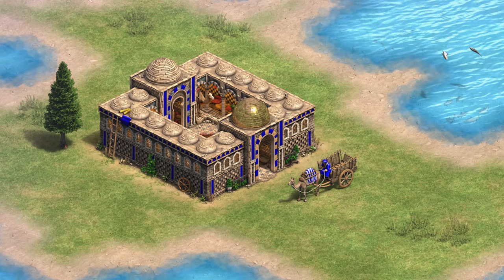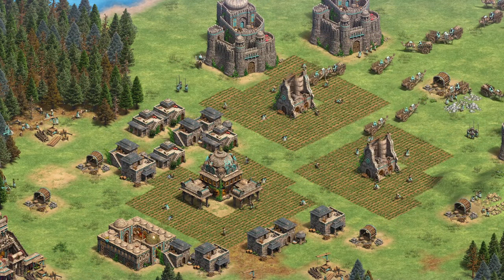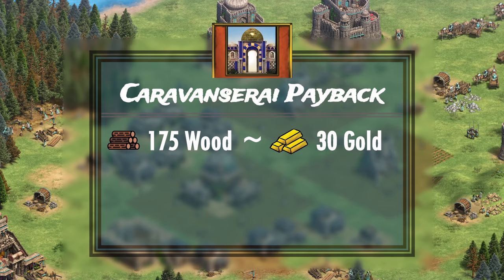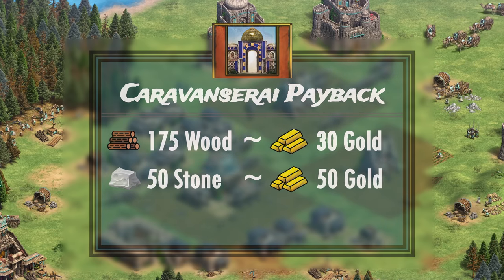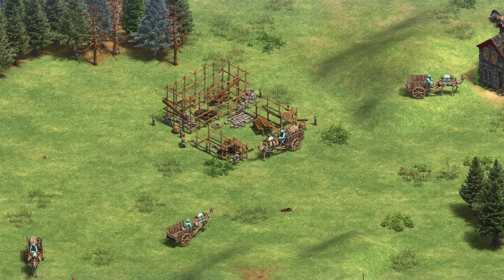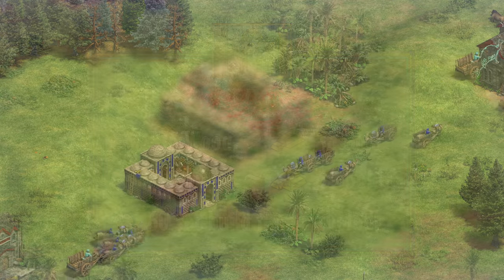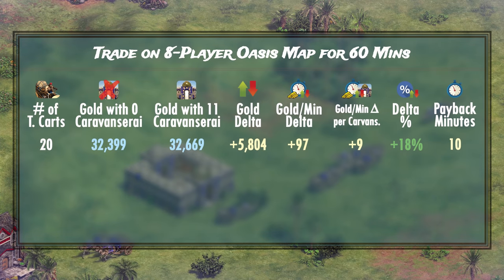Now that we've confirmed how Caravanserais perform on the field, let's talk about payback. 175 wood in the Imperial Age with a trade already set up isn't worth a whole lot, so I'm going to assume that 175 wood is worth 30 gold instead. With the added stone cost, let's assume that we need to recoup 80 gold per Caravanserai to say that they've repaid their cost. I'll also ignore the 1 villager building time opportunity cost, and I will include the 1 minute construction time into the payback times. When we look at the summarized numbers for 20 trade carts, we can see that the only acceptable payback is to cover your entire trade route with Caravanserais, at roughly 10 minutes.